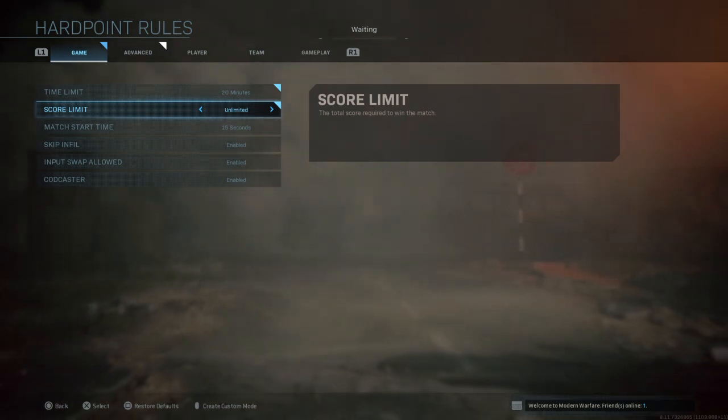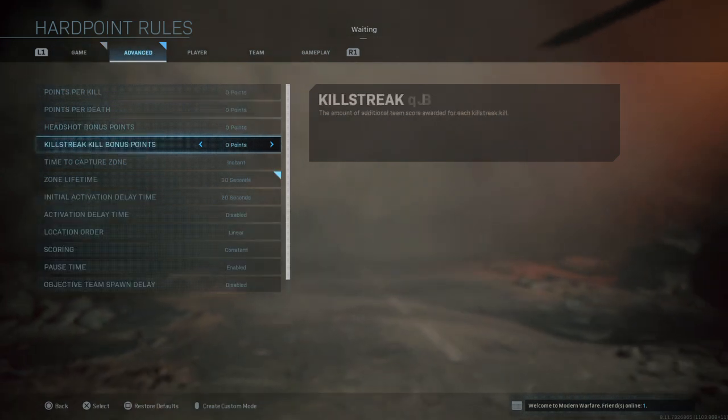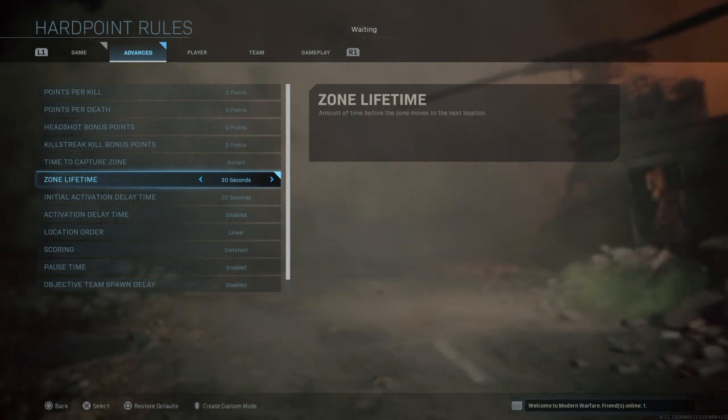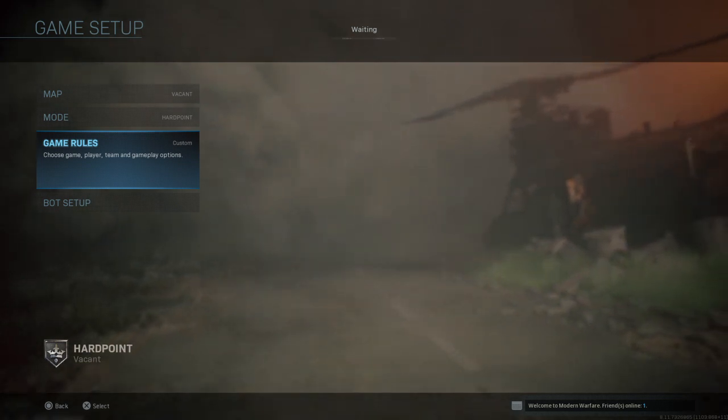So we don't accidentally finish the game before we've finished the drill. And in advance, turn down the zone lifetime to 30 seconds — that's more than long enough, because what we're going to be doing in this video is running four rotations.